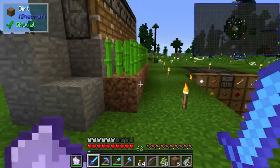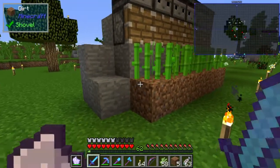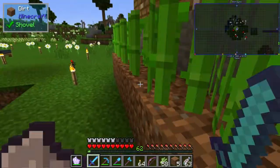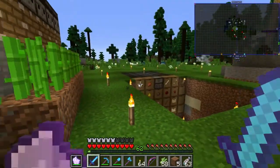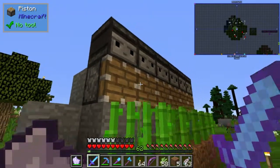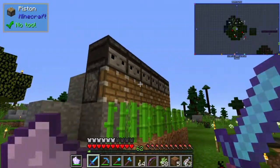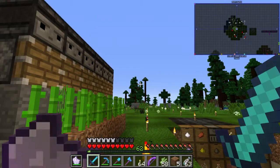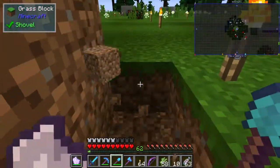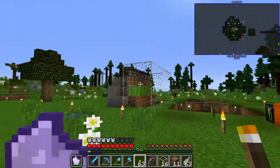The only problem is I think these designs usually have hopper mine carts running with them so they can pick up the sugar cane even if it falls on the dirt block that the sugar cane is growing from. Maybe we should make these sticky pistons with slime blocks, because that would actually push the sugar cane farther out so it would more likely fall right here. I'm not sure yet.